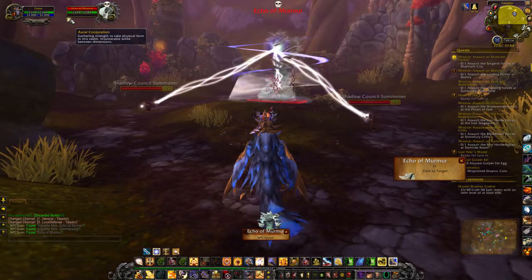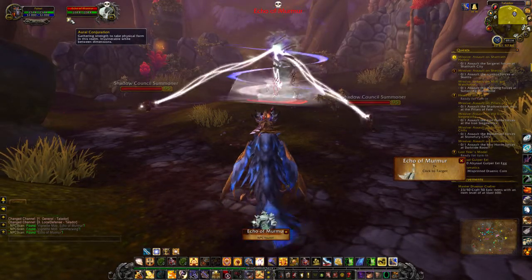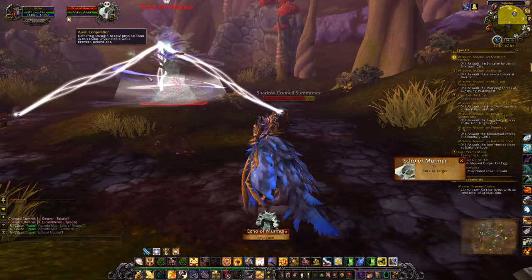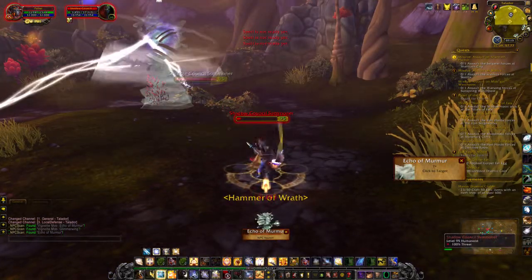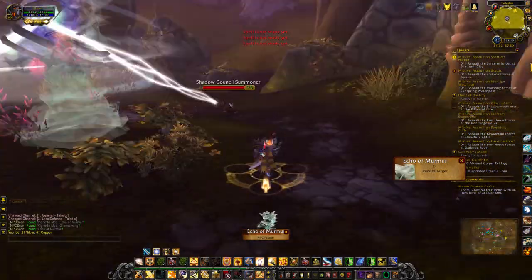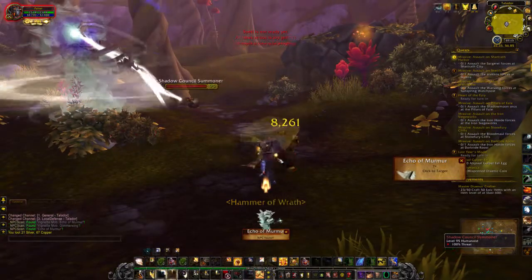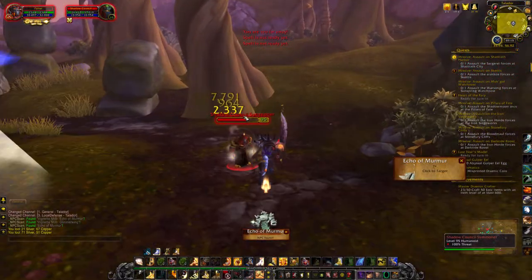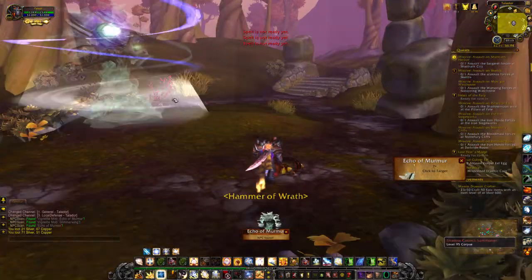Aural conjuration — gathering strength to take physical form in this realm, invulnerable while between dimensions. Murmur is apparently incredibly powerful — it's like the elemental of sound or something. I really don't remember the details; I'd have to run Oshadun again and read the book there to find out. It's the Shadow Council trying to summon it in, same as in Oshadun.